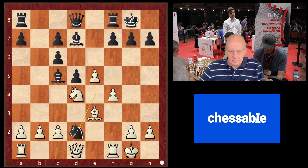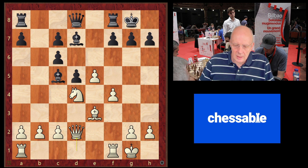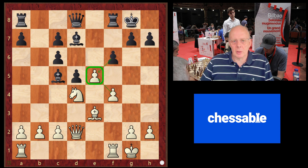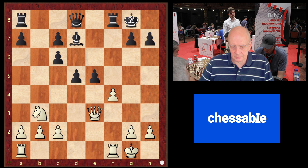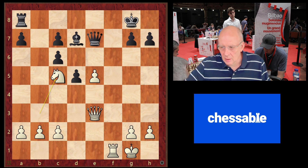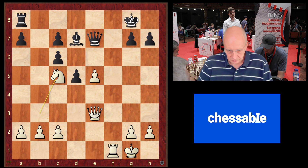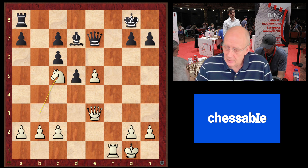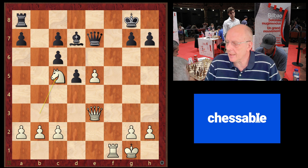Continuing in the line, we now get the move f6 — the pawn on e5 is under attack. I know what to play here because I know the final position I'm aiming for: I'm aiming for the position where I have control over c5 with a knight. This is from a game by Schmerden, and Fischbein, who wrote a book about this line, states this is the dream position for white in this variation.